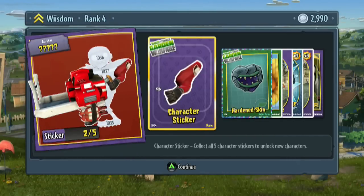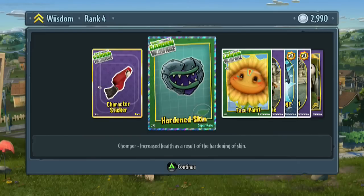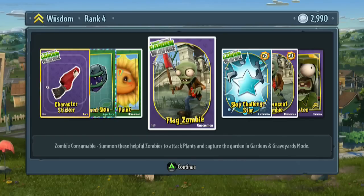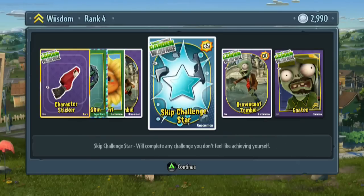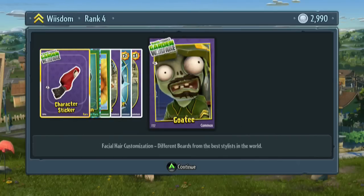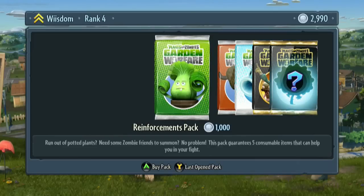Oh wow, this is some cool stuff. We got our second piece of that guy — the all-star zombie. That would be wicked cool. I guess it's his arm. Hardened skin — that's super rare. Chomper with increased health. Chomper's already pretty respectable, so I'm happy with that. Face paints — it's a little tattoo, you can apply that. Zombie consumables — summon helpful zombies to attack plants and capture the garden, though I can't play that since I'm not online with Live Gold yet. Skip challenge star — will complete any challenge if you don't feel like achieving it yourself. Two of those. Three brown coat zombies, uncommon. And the goatee — that would look pretty cool on some of the zombies.